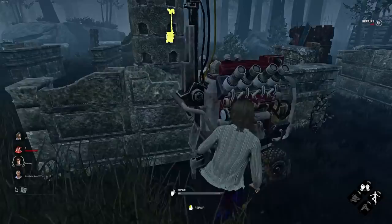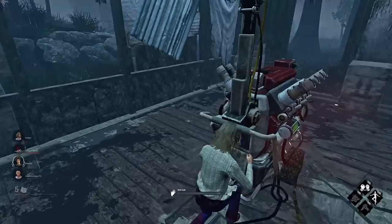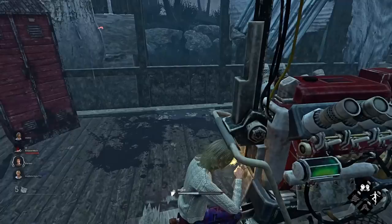Pyramid Head is using that perk where he's invisible — I forgot what that status effect is called. I haven't been getting that much sleep lately, so please forgive me. And he has a perk where if he kicks a gen, the gen gets highlighted yellow and his terror radius is gone for a long time — maybe even permanently until the gen is done. I kind of forgot how the perk works.